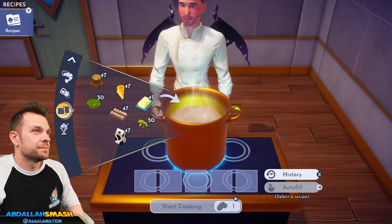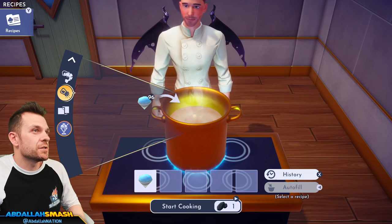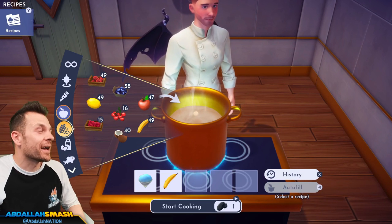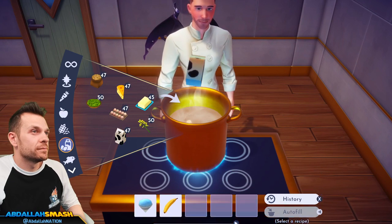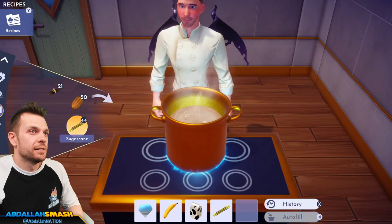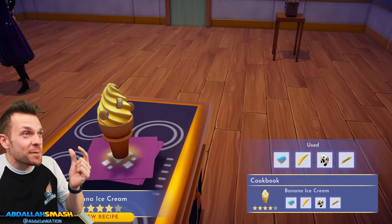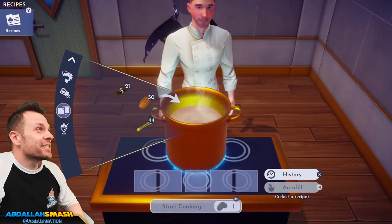Let's do some ice cream — banana ice cream. We're going to do slush ice, milk, and sugar cane. Look at those little pieces of chunky bananas — that looks real good! I like how realistic this is.